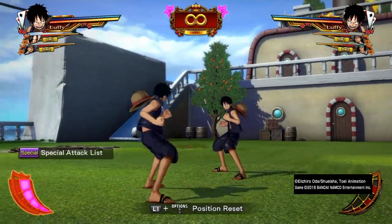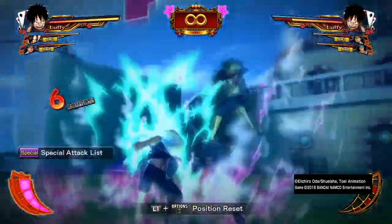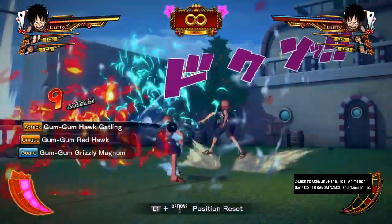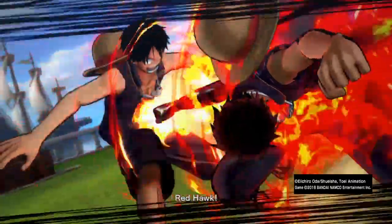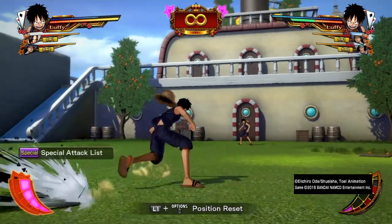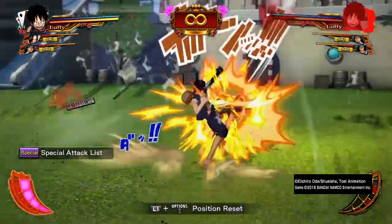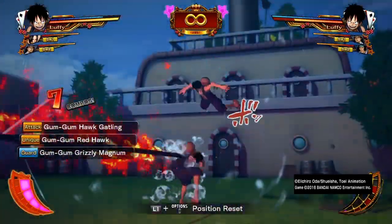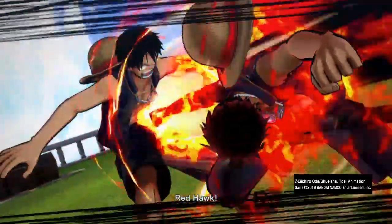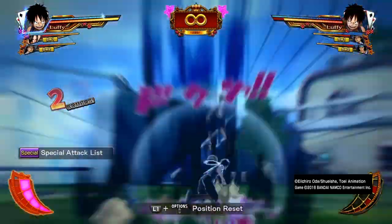Next is Luffy. Luffy is very good — he is the best Conqueror Haki character to use because you can do 3 uppercuts into Red Hawk and it will take about 60% health. You can also do a combo into back square, then back square again, then back triangle into Red Hawk.